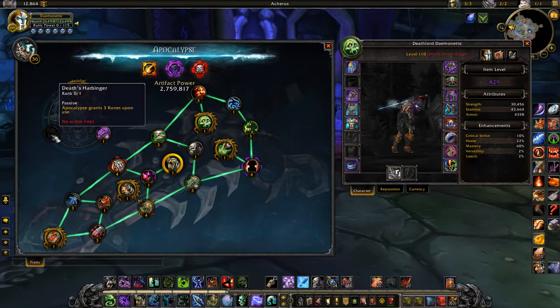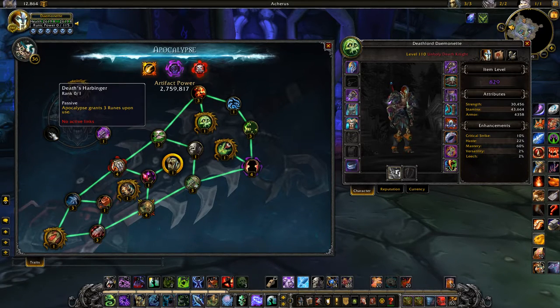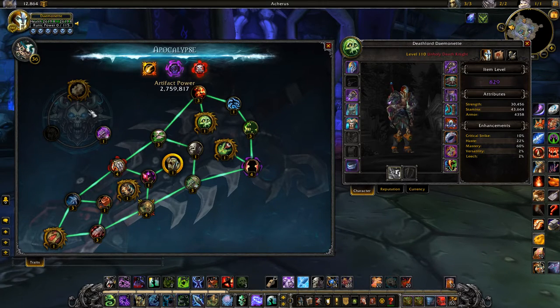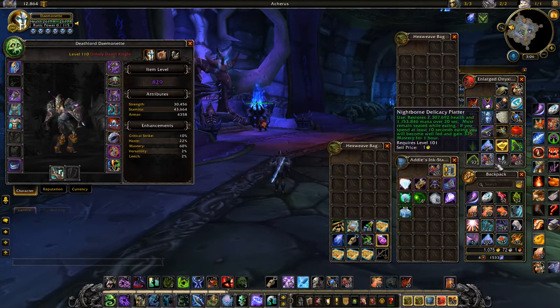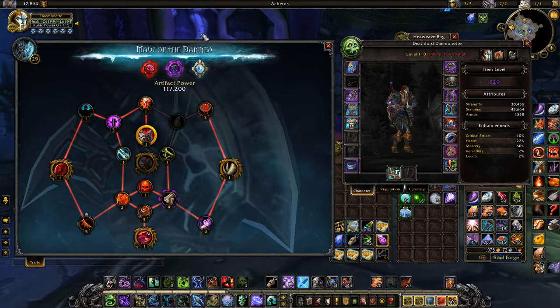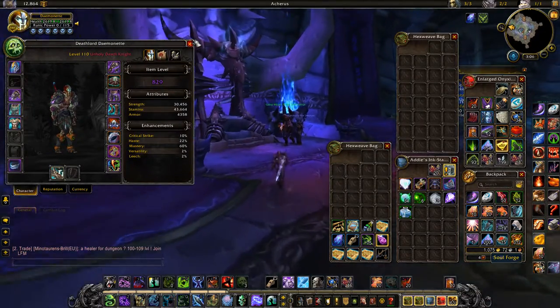For Unholy it's a six-point system featuring Lash of Shadows and Death Harbinger — really good, holy crap that's really good. I like all three of these; this is a really good upgrade. Unfortunately the empowerment only seemed to have worked on my Unholy weapon, because my Blood is still what it was beforehand, and my Frost doesn't even have the new talents showing.